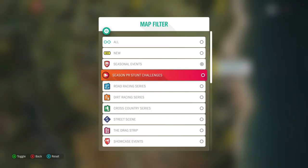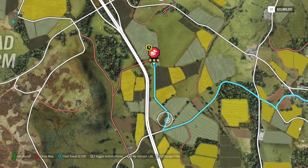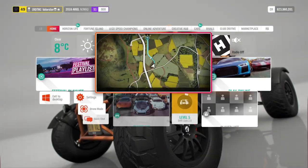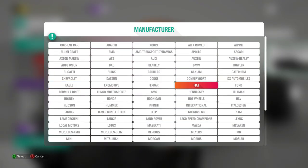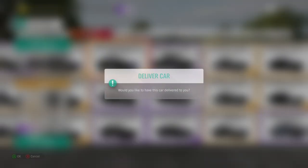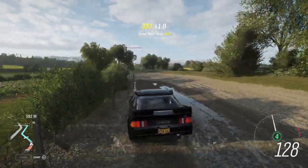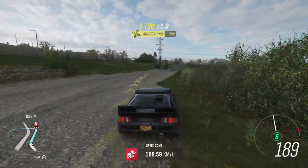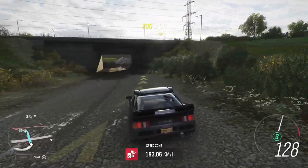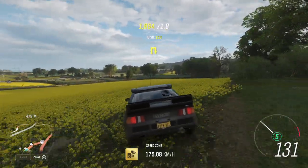Now let's go to the stunts. First of all, we need a certain speed and this is a dirt stunt. You can basically take whatever car you like in dirt - take an S1 or S2. The car I took was the Hoonigan RS200. If you don't have that, you can always take the normal Hoonigan. Just be careful with that one corner. You can actually do it in S1, just brake on time.